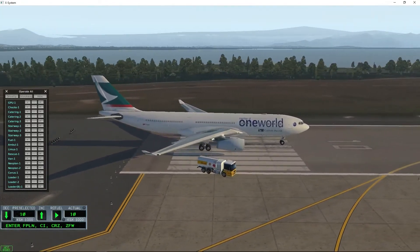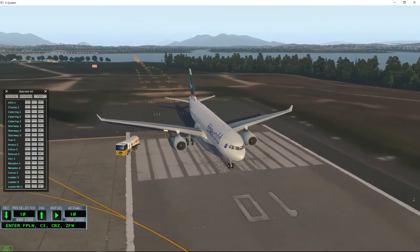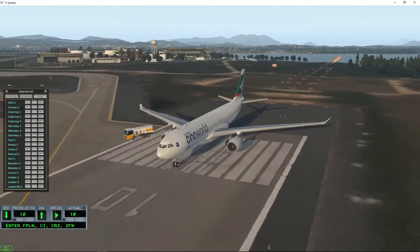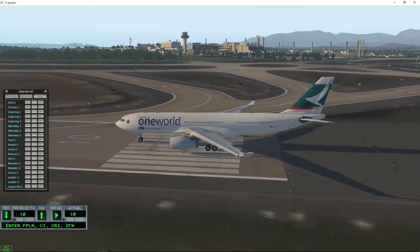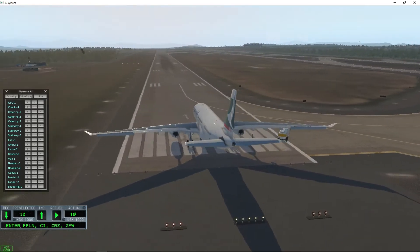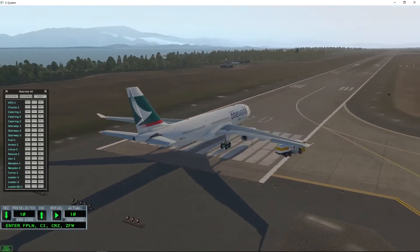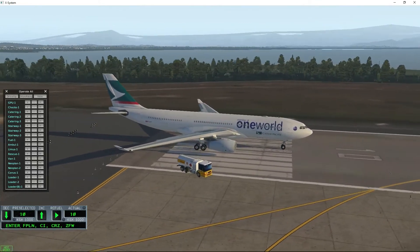Hello everyone. Today we're going to look at the Airbus A330 by Jardesign. This is quite an expensive aircraft — it costs more than the base game, just for this one aircraft. It does come with Ground Handling Deluxe, which works only with this aircraft.